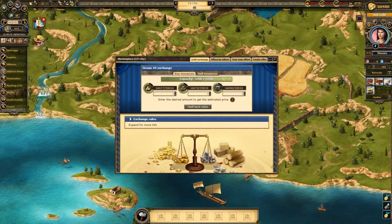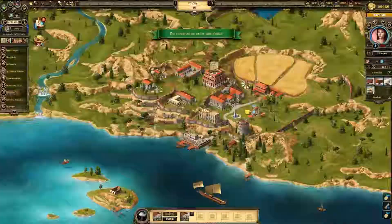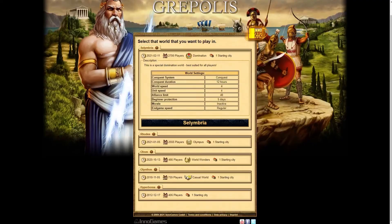Speed 1 through 4 are going to be your normal Grepolis settings, getting faster as the number goes higher. These speed settings will go up all the way to 6, which is what would be referred to as a fast world. These settings give you the opportunity to decide how fast paced you want your experience to be.